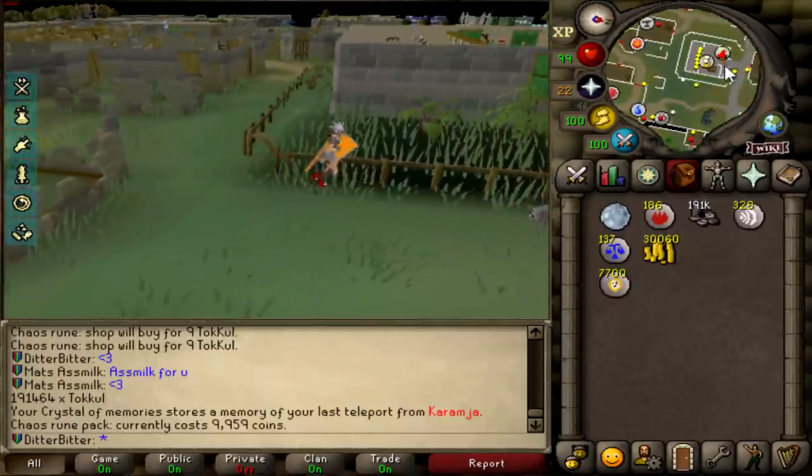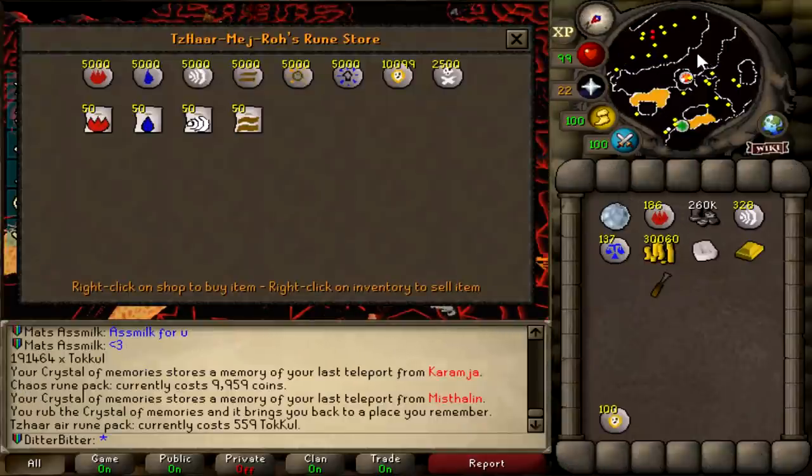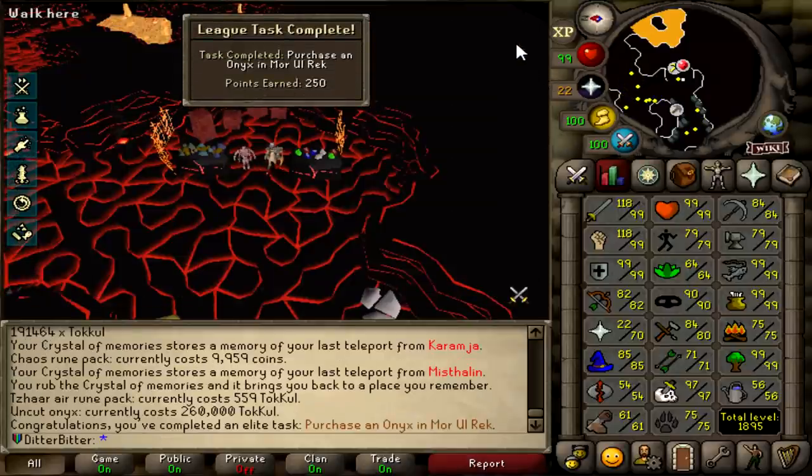And this should be all the chaos runes I need to get myself an onyx from Lletya. That is 260k tokkul - let's go get this onyx. Buy one uncut onyx, and that is another 250 points for purchasing an onyx in Lletya.